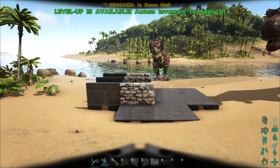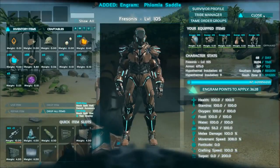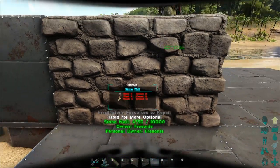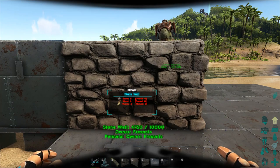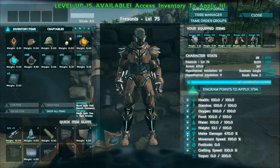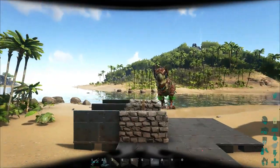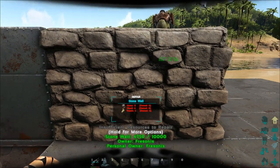Testing whether movement speed or melee affects pants damage: cranking up movement speed still does the same 5,250 damage to stone, so movement speed doesn't matter. Putting everything into melee also results in 5,250 damage to stone — no difference. So the damage with the pants appears to be a fixed value and neither movement speed nor melee investment changes it.